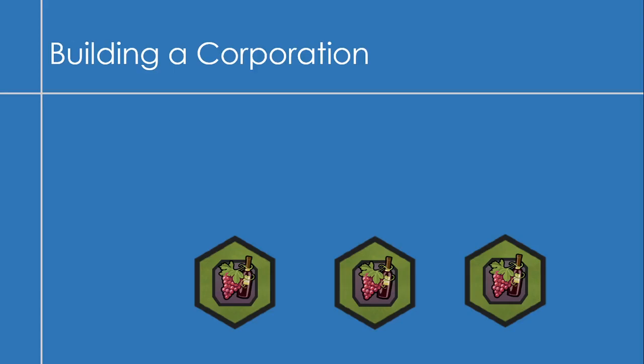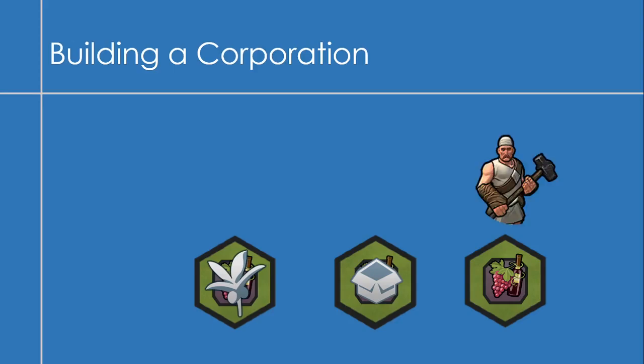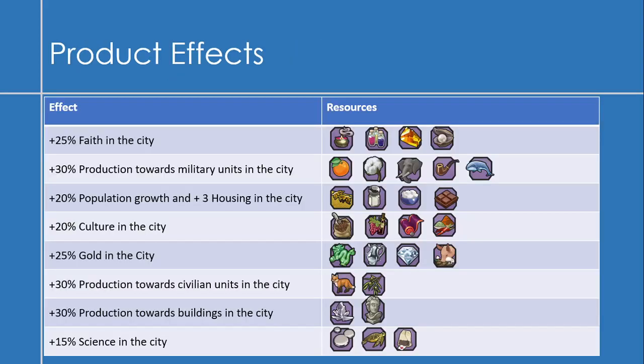Here's a quick example of how you build a corporation. You have three wine resources. Your builder plants a plantation on one, then another plantation on a second, then builds an industry. He then goes to the third wine resource and builds a plantation, giving you three wine resources in your empire. He goes back to the industry and plops down the corporation — corporations can only go where the industry is. The product effects are essentially the same as the industry effects, so you can move all these benefits around to cities with a stock exchange or seaport.